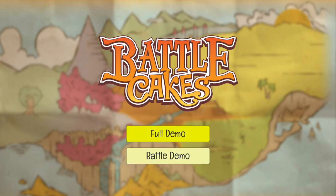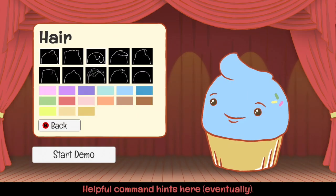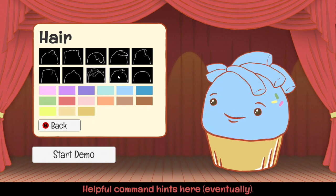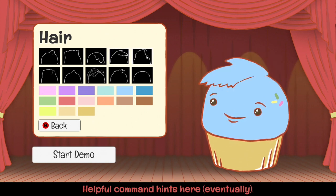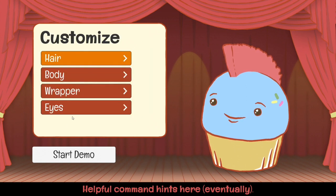So let's click to start - full demo. I can see what people are calling adorable. You can customise a cupcake - it's got to be a mohawk. I don't care what anyone says, it is going as a mohawk.